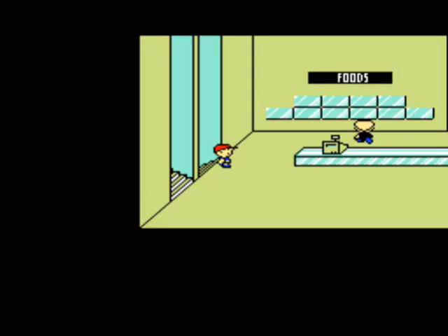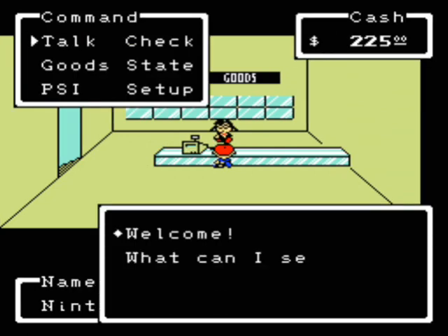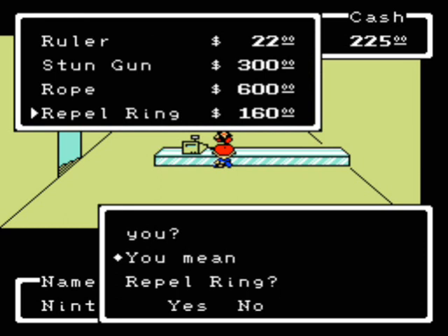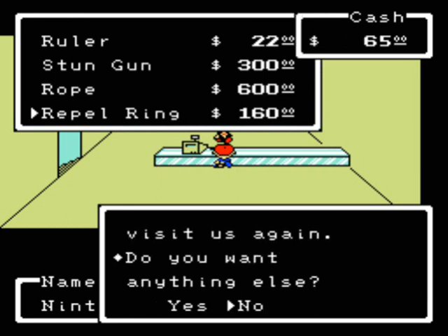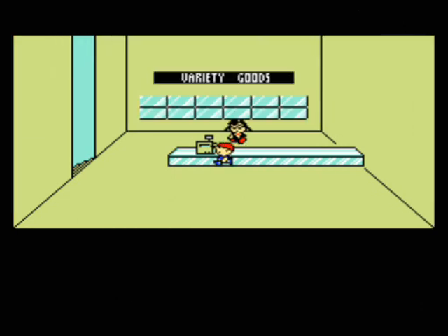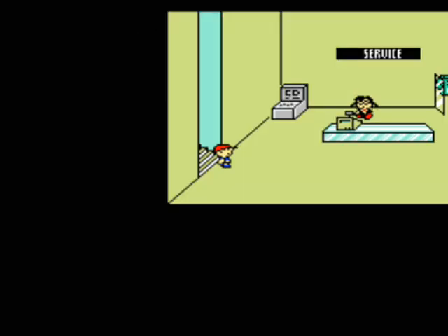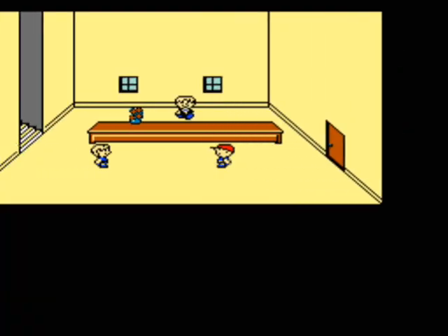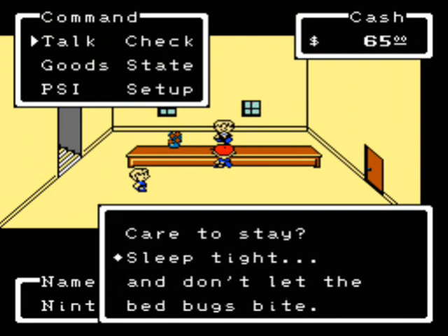We want to buy a couple of things. First, we want to buy a new repel ring. And then we want to leave this place and head to the hotel so that we can heal up. 65 for a night — sure, I'll stay.